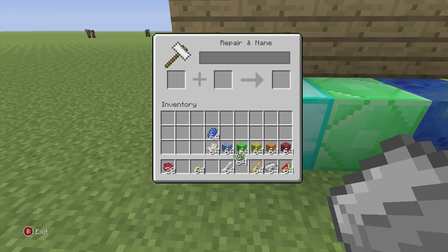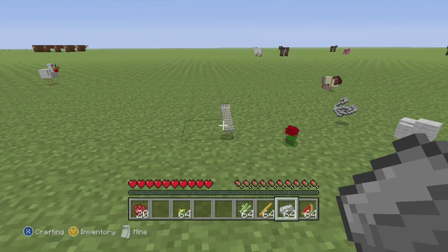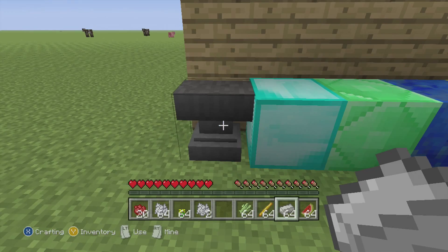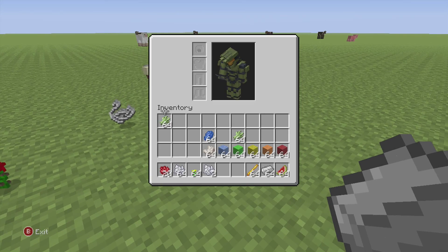Bones — this one's also really nice for survival if you have an anvil. You can use bones to make bone meal for bone-mealing your crops. I use this one personally when I play survival and need food really fast. Sugar cane can be used to make sugar.